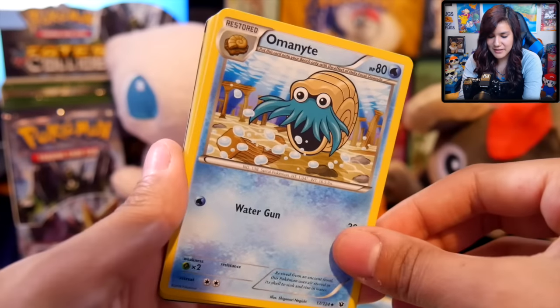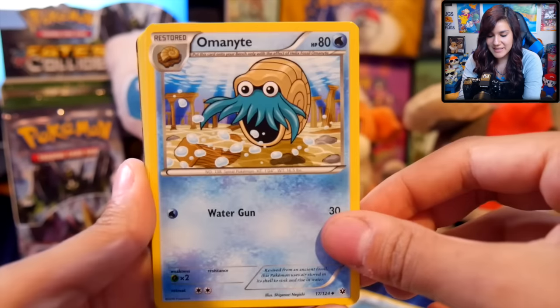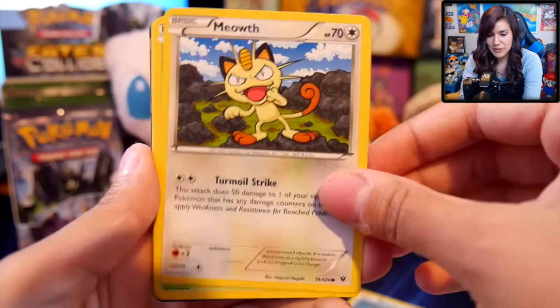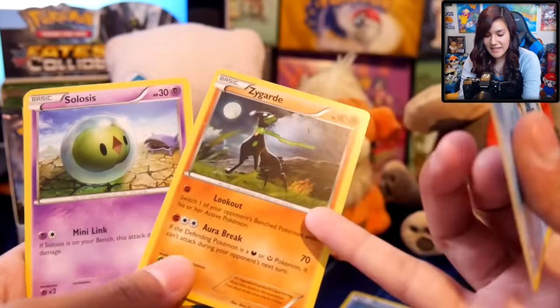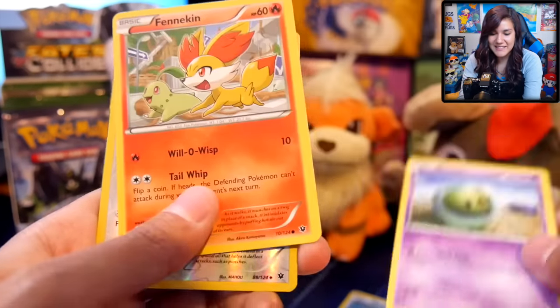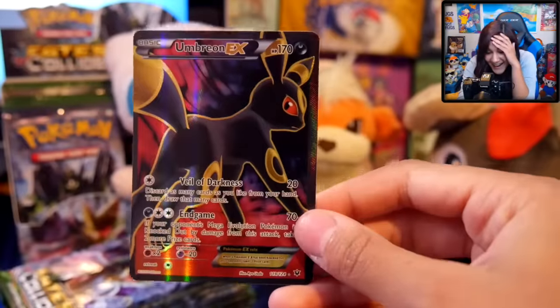The Omanyte — I think I see something really good in the back and I'm really excited about it. We got the Omanyte, we got the Dingus, and I see something great in the back. We got a Fennekin, a Cinchino, and the Booty Shot Umbreon!